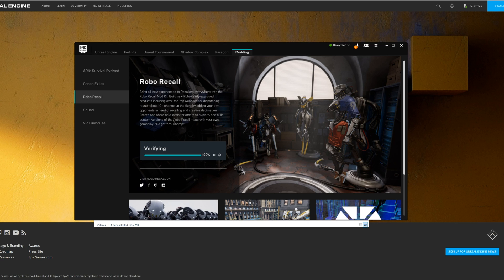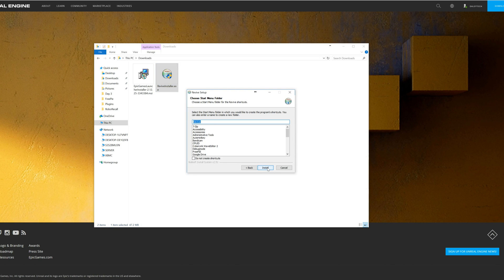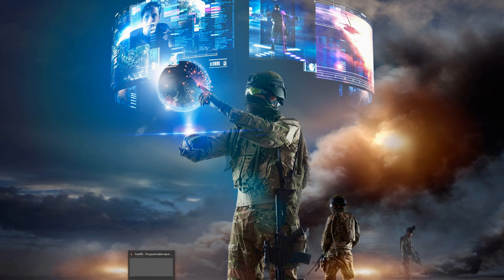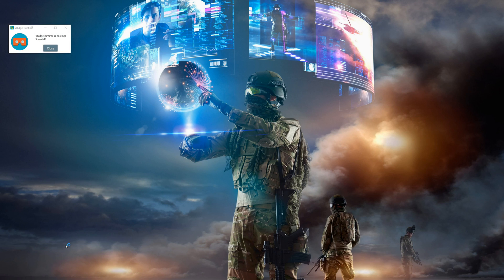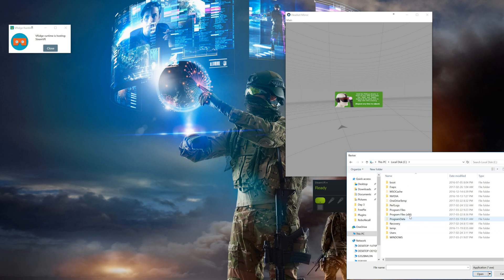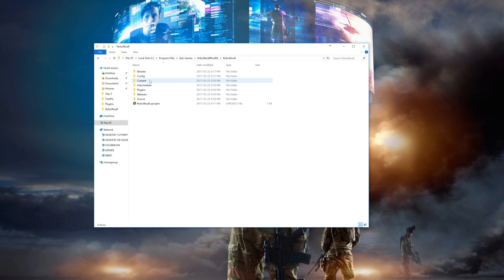After it installs, close down everything. Looking back in your downloads folder, we still have that Revive download — now would be a good time to get that installed. Just double-click it and let it install with defaults. Now for RiftCAT users, this is where you'll need to start up your RiftCAT and PS Move service as you normally would. You'll need to open up SteamVR on its own, then go down to your system tray and right-click on the Revive icon and then select Patch. In the browser window, navigate to Program Files, Epic Games, Robo Recall Mod Kit, Robo Recall, Binaries, and Win64. Then select the Robo Recall Win64 Shipping file. You won't get any notification that it's done, but as long as you don't see any errors, you should be fine.